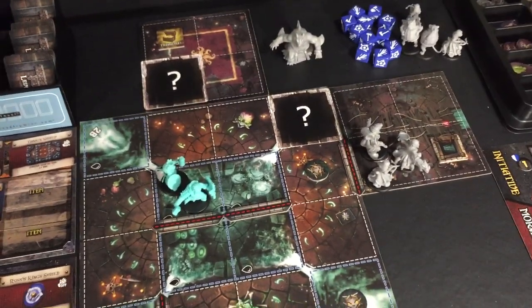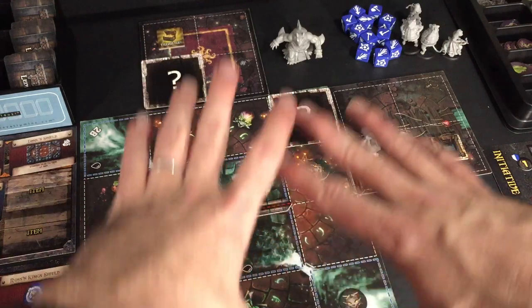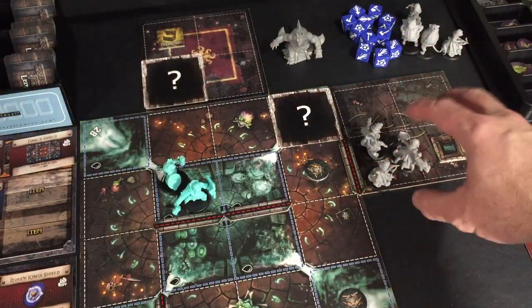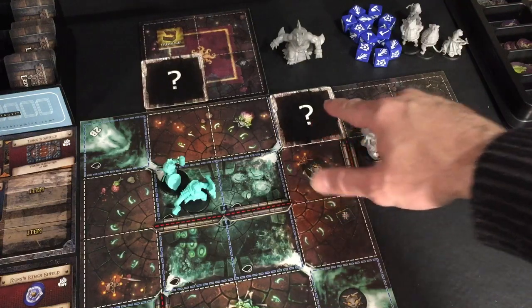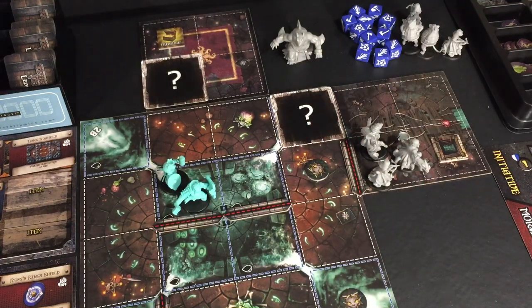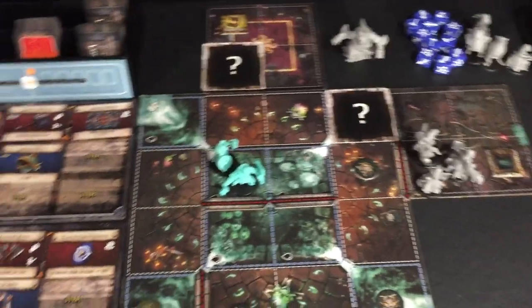We're in a lull here because we've cleared out these tiles, except for this little group of minions behind a wall and also behind one of these darkness spaces. These darkness spaces represent this corrupted miasma that Elder Bane is infecting the world with. The heroes have to penetrate the darkness and delve into it to dissipate it and discover what lies within.